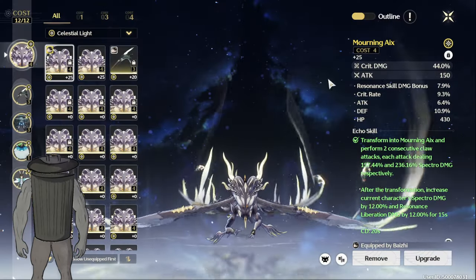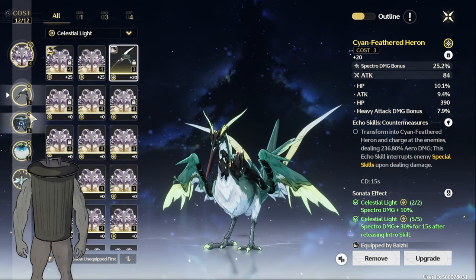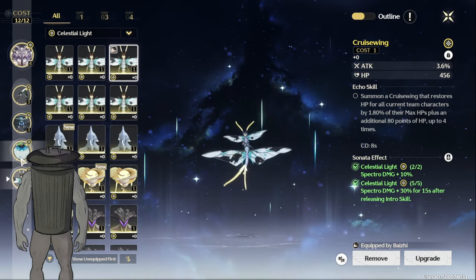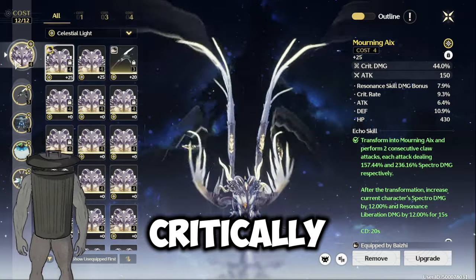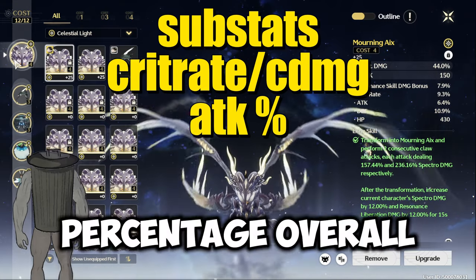The main echo's stats should be crit damage and crit rate for the cost 3 echo, and spectral damage bonus — I would suggest 2 of them. For the last cost 1, I would suggest attack percent. Her substats should be crit rate and crit damage, with either resonance skill damage bonus or attack percentage.